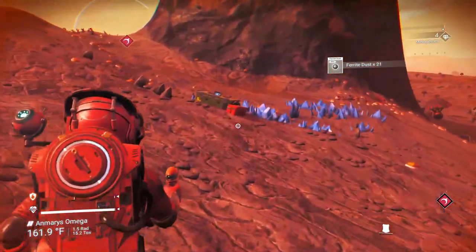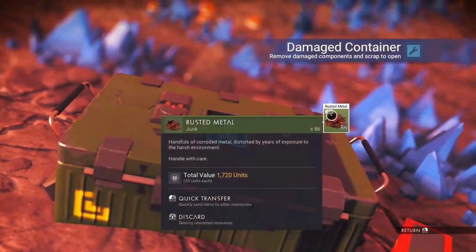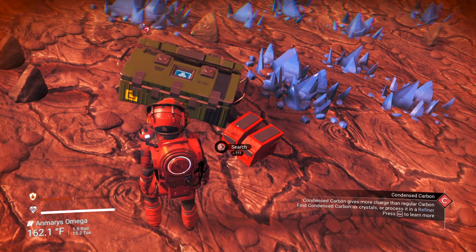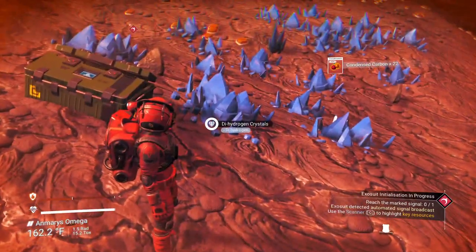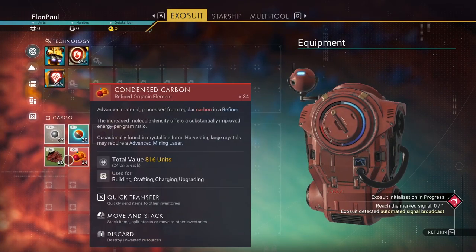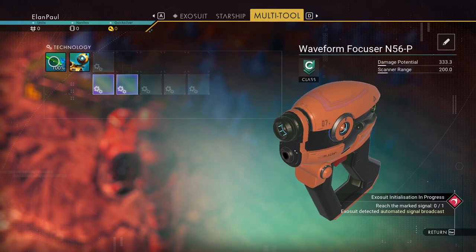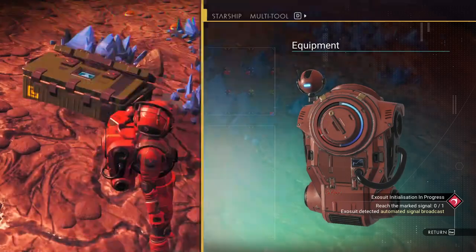You may come across these caches — damaged containers left behind. They have metal in them so you might as well grab them. This one gives me condensed carbon, which is carbon that is condensed and gives you more bang for the buck. Always open up the red containers too at the very beginning. If we hit Tab and go to our exosuit inventory, we'll see what we've gathered. We can put condensed carbon into the multi-tool recharging slot, and put it in a supercharged slot so it gathers more resources.